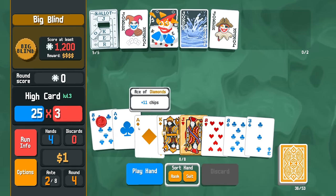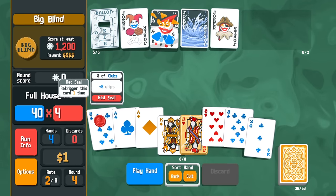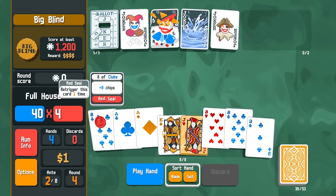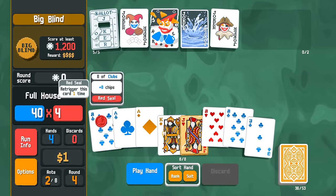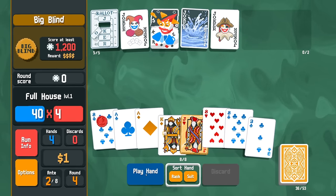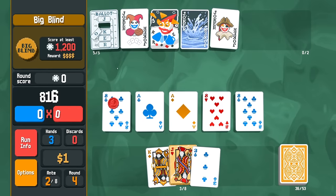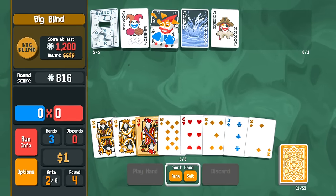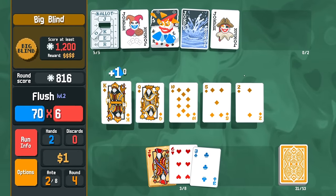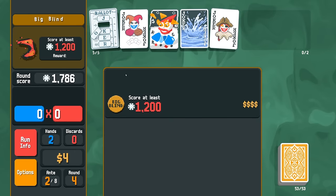I'm going to throw the eight up first and play this boat — it's going to trigger multiple times. Eight, sixteen — that's 32 chips versus 22, so this is still more chips. Hanging Chad triggers. We'll pop the flush and take the money — three bucks; every little bit helps. We get a Full card — I'll take it but not use it yet. Give me Riffraff!